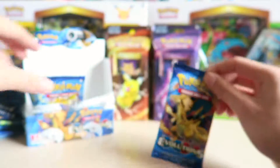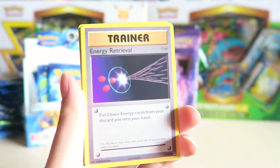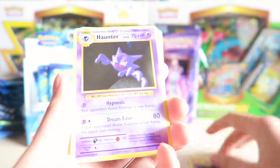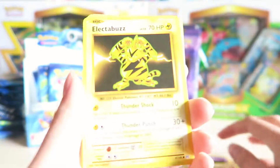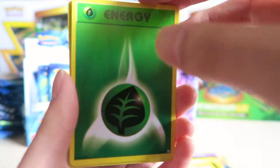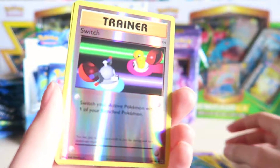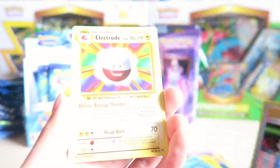Next one. Okay, we have an Energy Retrieval, Haunter, Pokedex Trainer Card, Electabuzz, Vulpix, Tangela, Grass Energy Card, Poliwag, Reverse Trainer Switch Card, and another Electrode. Hopefully I've got all the cards now, because I really want something special.